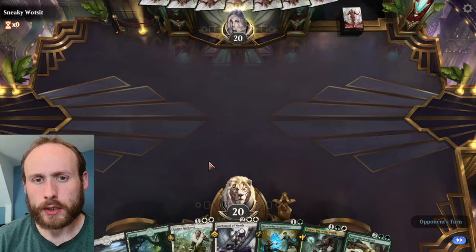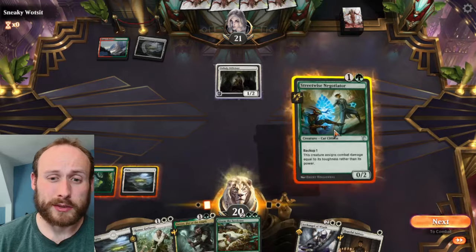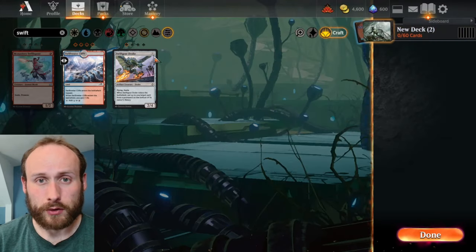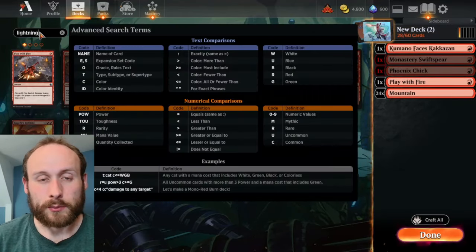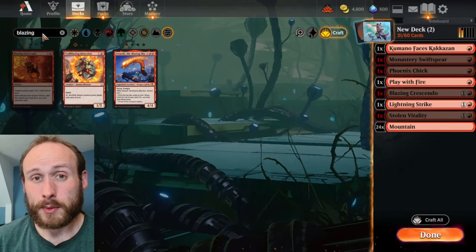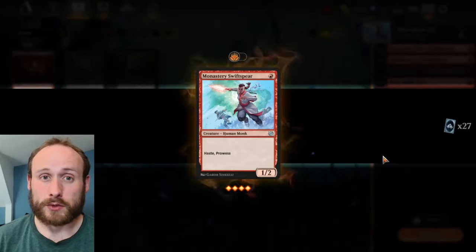The green and white deck wasn't particularly fast and games were taking longer than ideal, so a really quick mono-red aggro deck was also built, using almost no rare wild cards. It turned out to be a pretty effective and fast deck — one you might even see used in higher ranks because it's actually effective despite being cheap to make.